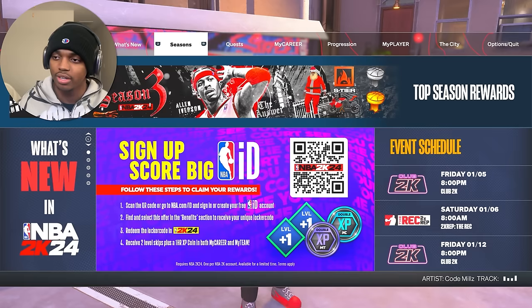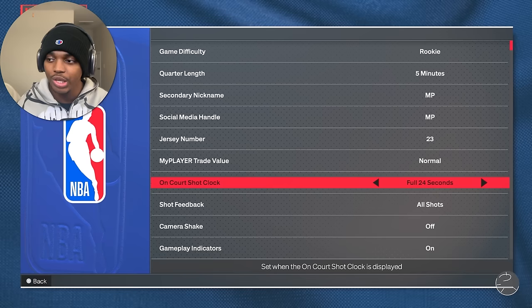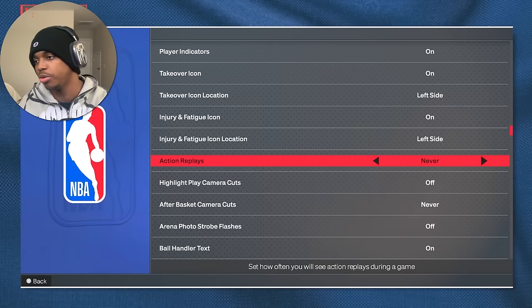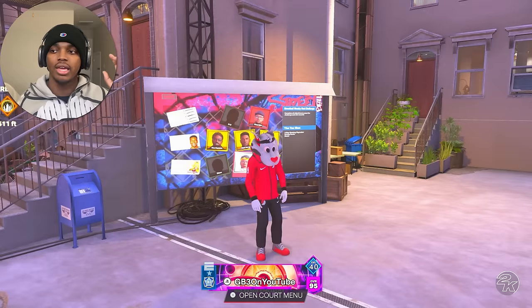Now if you want to get your overall up, first go to your Settings. Scroll all the way down and turn off Action Replays — we're going to be throwing oops to get our overall up and it'll show the highlight every single time. Also turn off the Highlight Play camera cuts and the After Basic camera. We don't want any of that stuff — it gets annoying.